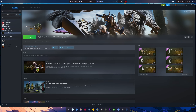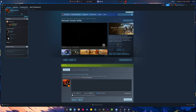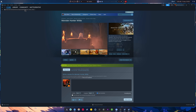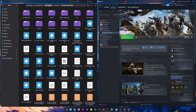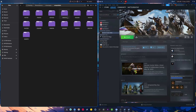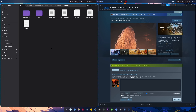Let's concentrate on Monster Hunter Wilds. If we go to the store page, we're gonna need to know the Steam ID of this game, which is 2246340. So we go to Manage, Browse Local Files, go back to Steam Apps, Compat Data, and now we need to find that number — 2246340.